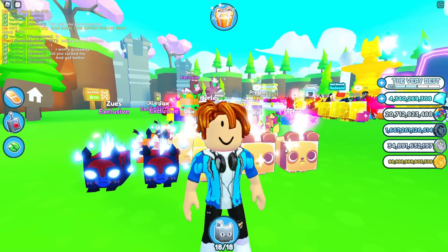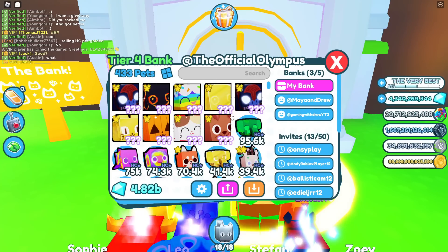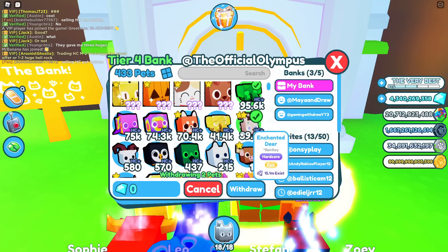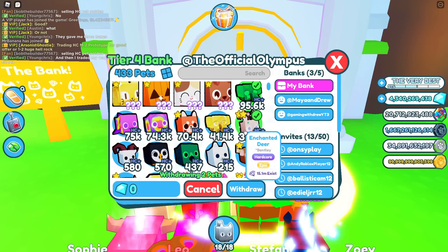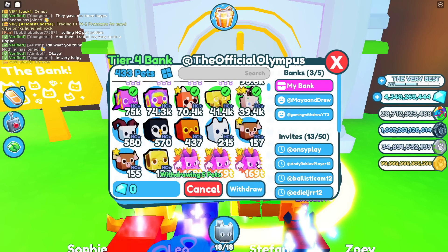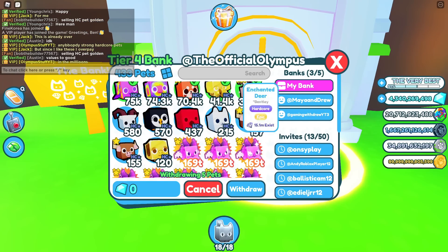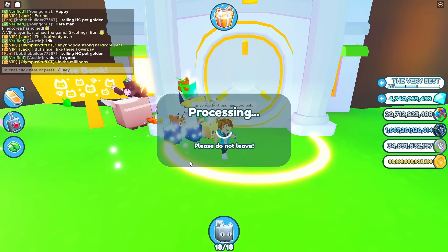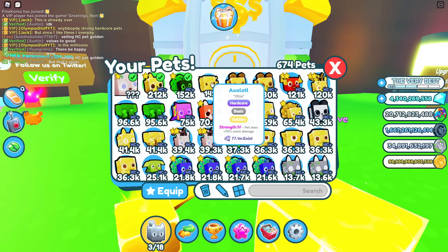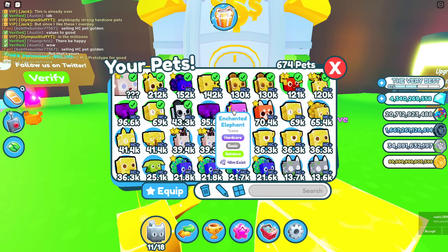I've got to trade away some pets to get some better ones. Let me pull up the best pets in my bank — hardcore pets. I got some hardcore pets like the enchanted elephant, the enchanted deer which is one epic hardcore pet, rainbow slime, all these hardcore pets. But some of these are just kind of trash, like the Arctic fox. These are a waste of time. I'm going to withdraw these. If we equip the huge enchanted deer, red panda, the peacock, all my hardcore pets — that's going to be a pretty good team.